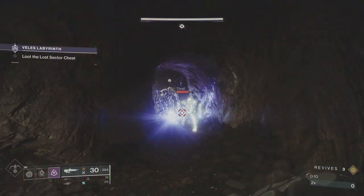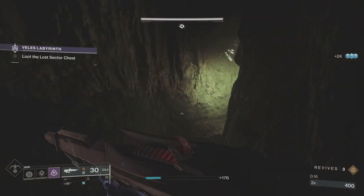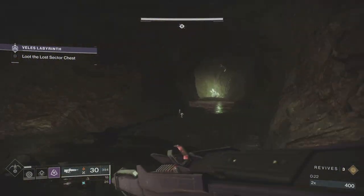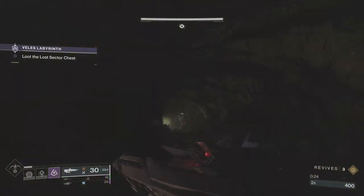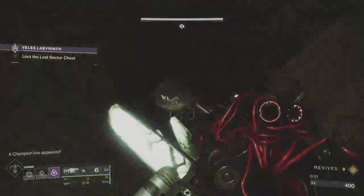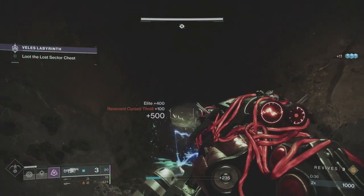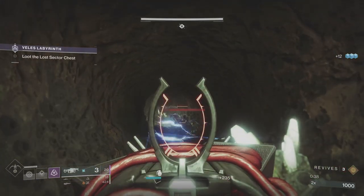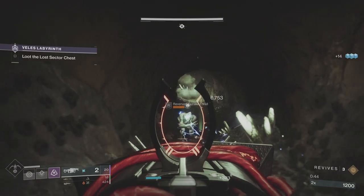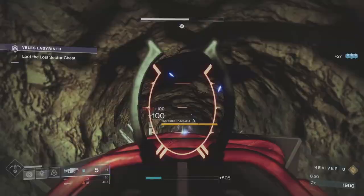As soon as you come in, you're going to have these first-room enemies. I always grenade and smoke them just to get that out of the way. Then you want to go all the way around to the right — just keep following the right-hand route until you come to this long tunnel. The barrier champion normally spawns down here, but he spawned up behind me this time. Because I've got the Anarchy, I'm going to set a couple of traps, but don't set them right at the bottom or the ads won't come. I dodged, got my invis, and put a couple of Anarchy shots on the barrier champion.